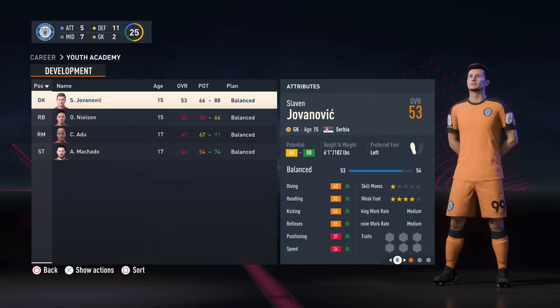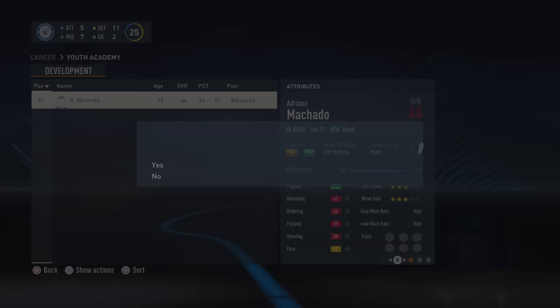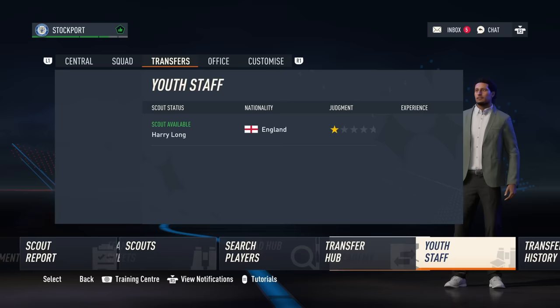You'll receive some youth academy players to start off with, but for the purposes of this video and continuity, let's start from nothing and work our way up. The academy is empty and we need to bring in youth players — this is where the scouts come into play.